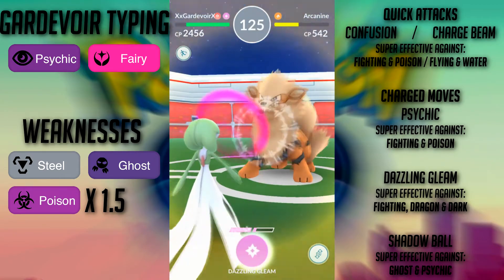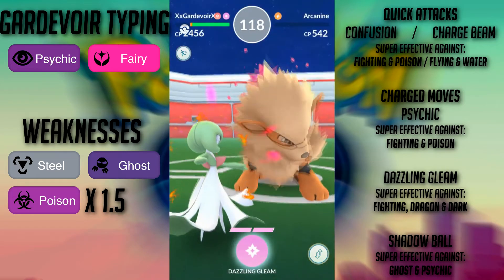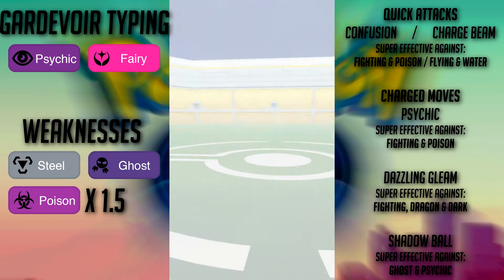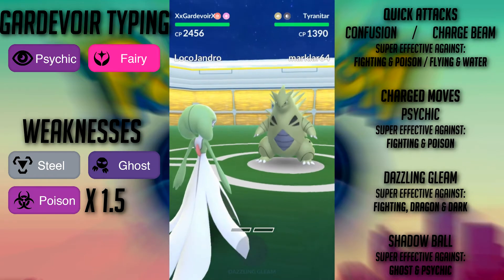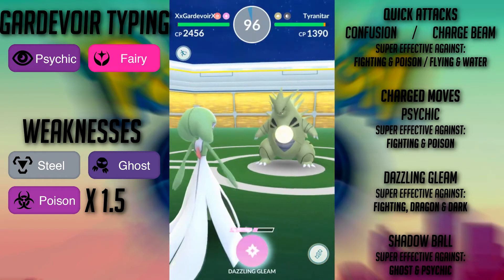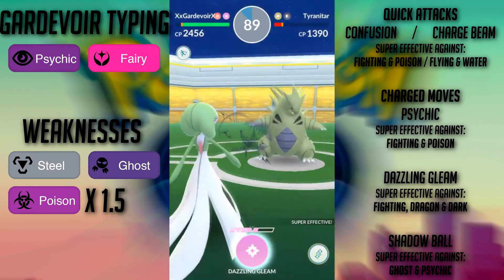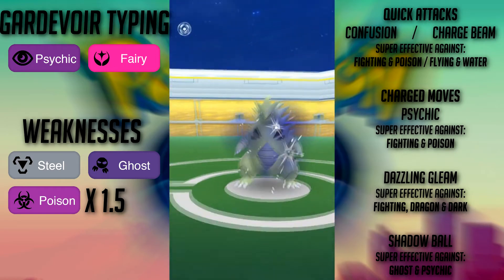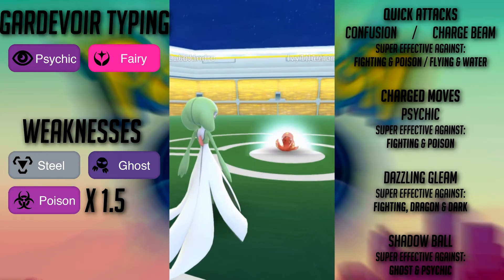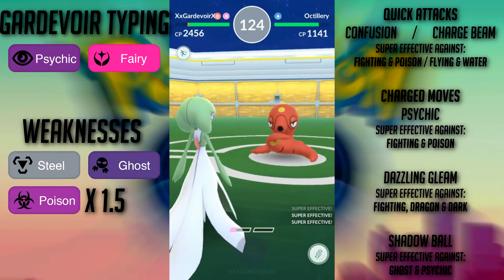She also has three different charge moves: Psychic, obviously a Psychic attack; Dazzling Gleam, a Fairy move; and Shadow Ball, a Ghost attack. Psychic pairs nicely with Confusion for a double Psychic combo, but ever since Niantic changed Psychic to a single-bar attack, its DPS has gone down significantly. Dazzling Gleam is Gardevoir's powerhouse move — her highest DPS by far — and it's super effective against Fighting, Dragon, and Dark types, smashing commonly used attackers like Machamp, Tyranitar, and all of the dragons. Shadow Ball is a powerful Ghost move but isn't super useful in the current meta. My moveset of choice is Confusion and Dazzling Gleam.